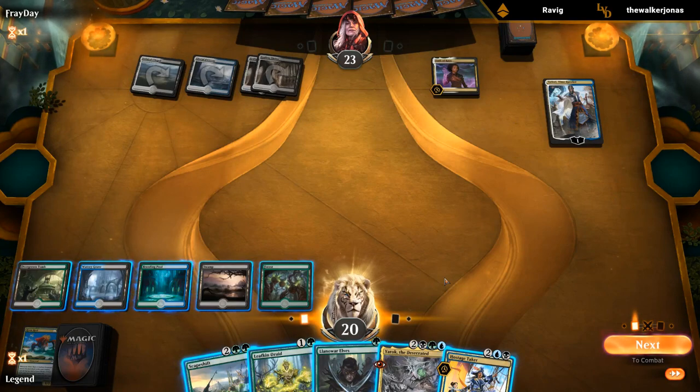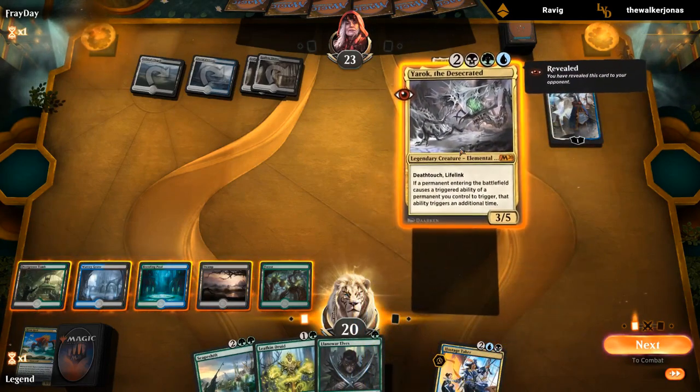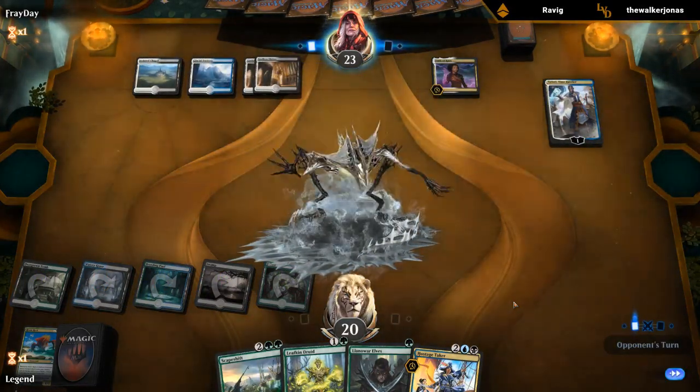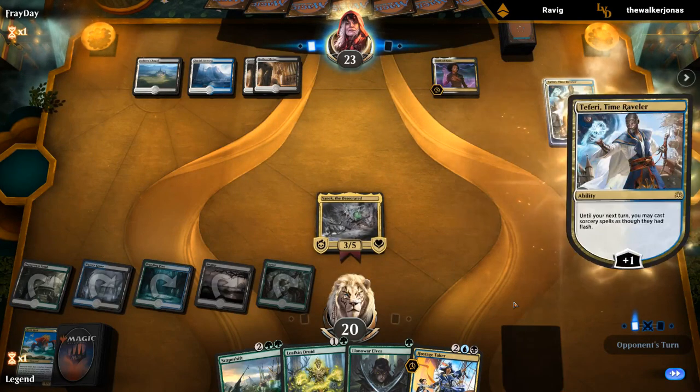We could just replay Yarok, but that's not great if they have another removal spell for it. The alternative would be Leafkin Druid plus Llanowar Elves, which is also not great since it doesn't pressure the Fairy enough to kill it. So we're in a pretty bad spot — losing that Risen Reef definitely hurt. Our best hope is that our opponent plays a creature and we get to Hostage Taker it.